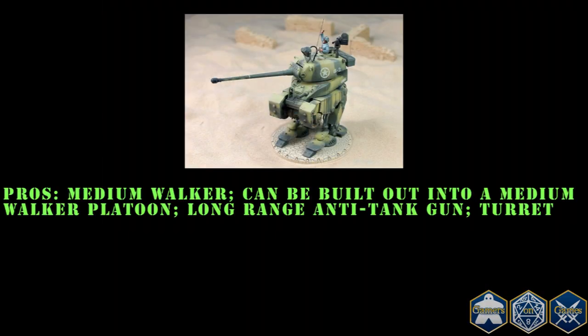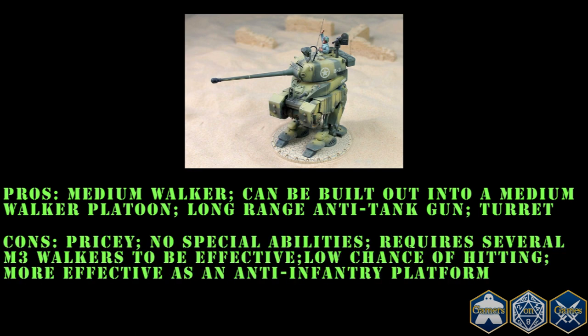Pros: Medium Walker so hard to one-shot kill. Can be built out into a Medium Walker Platoon to allow for extra chances of making the shots connect. Long range on the anti-tank gun. Turret. Cons: Pricey. No special abilities. Requires several M3 Walkers to be effective. Only a 33% chance of hitting. More effective as an anti-infantry platform than anti-vehicle.